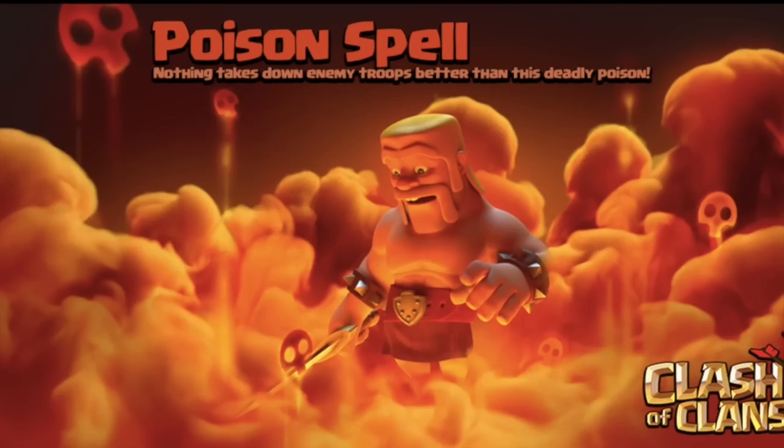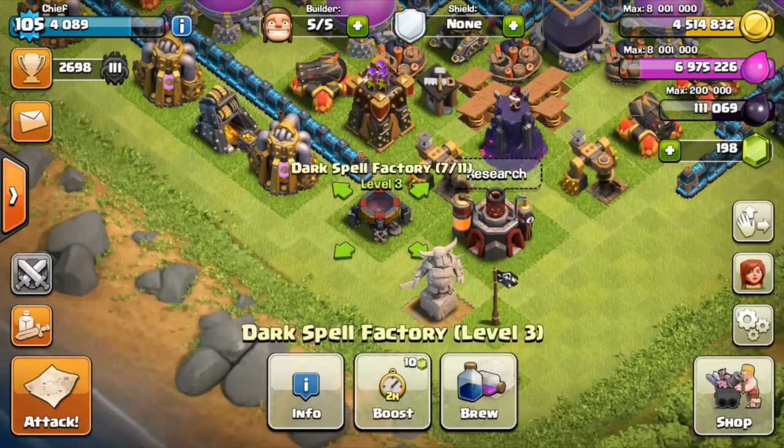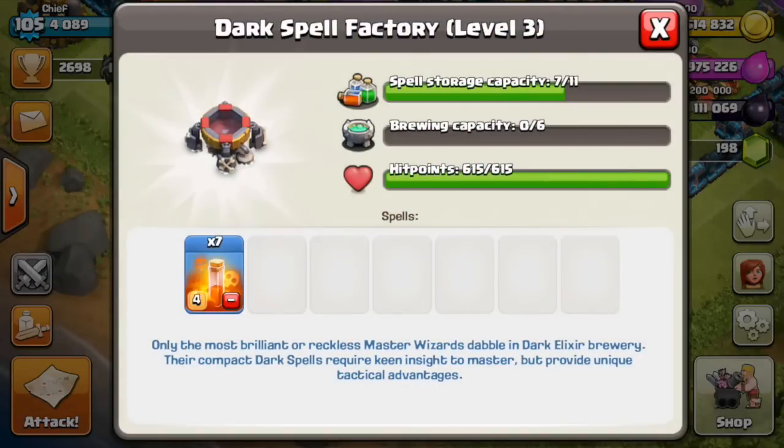Yes, of course it is a Spell Factory, and it's going to make a Poison Spell. What Poison Spells do is they're going to be used by the attacker on defending Clan Castle air and ground troops, and also defending Clan Castle heroes.